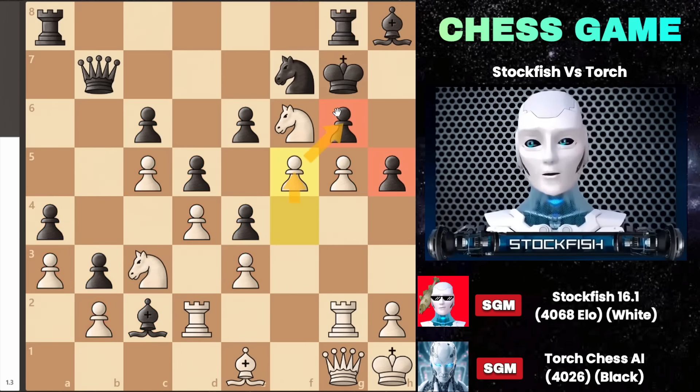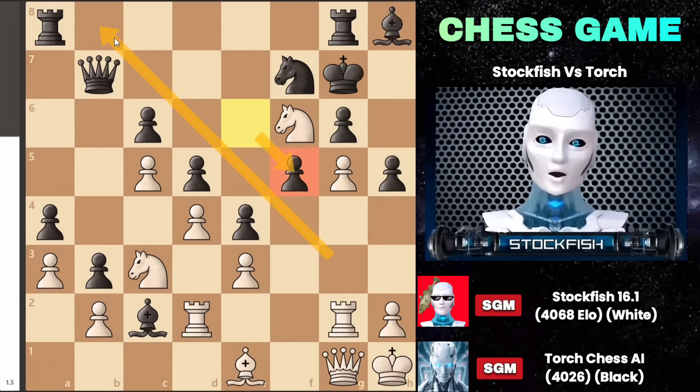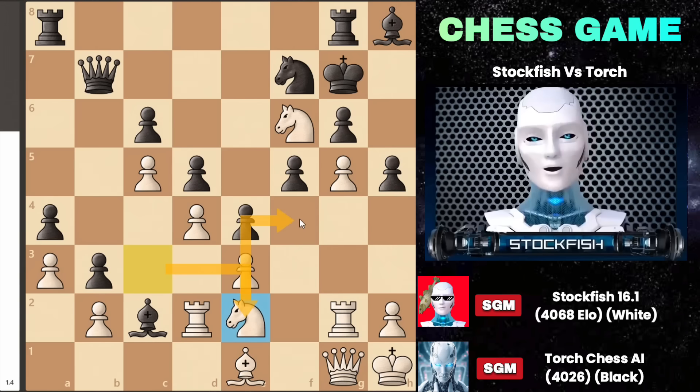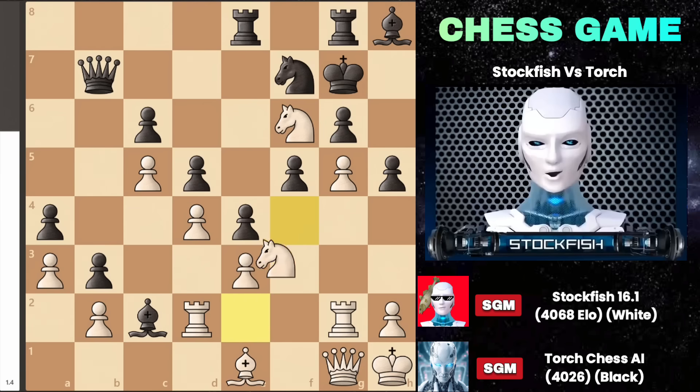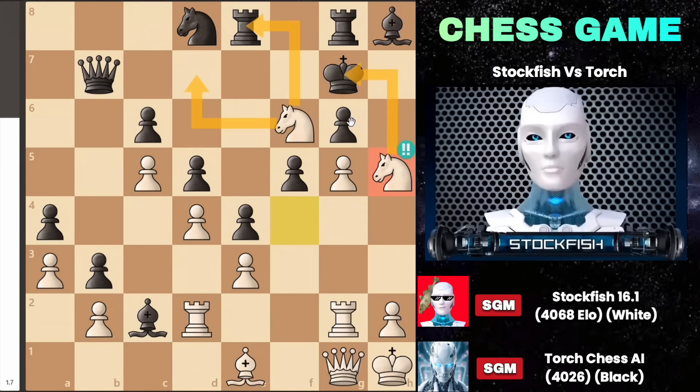The g-pawn cannot capture on f5 because it would allow my knight to recapture the pawn on h5, creating a vulnerable situation. After e takes f5 happens in the game, the dark square diagonal opens up, allowing my dark square bishop to move along that diagonal. Simultaneously, I can capture the pawn on h5, which is why I maneuvered my knight to e2, followed by knight to f4 to attack the pawn. After sacrificing the outside passed pawn on g5, rook e8, knight f4, and knight d8 happened to protect the e6 square. I then made a daring sacrifice by playing knight takes h5, as the two knights create a vulnerable positional weakness.